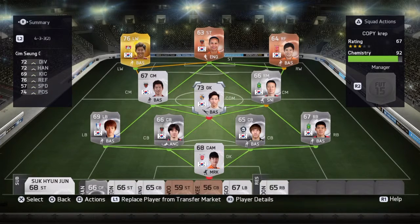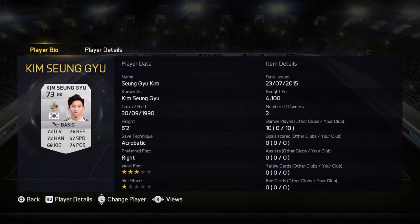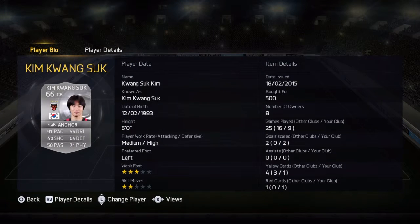Let's start off with the goalkeeper. We got Kim Sun-Gyu — this is a great goalkeeper, buying for 4,100 coins. There wasn't a whole lot up when I was searching; I was actually trying to get the 74 but they're pretty extinct from the auction, and when one did get put up it was bought up right away. Drake goalkeeper, probably the best if not the second best goalkeeper I've ever owned, just even though he's a silver. His chemistry works well with the players, and then at center back we got Kim Kwon-Suk, bought for 500 coins, 91 pace.